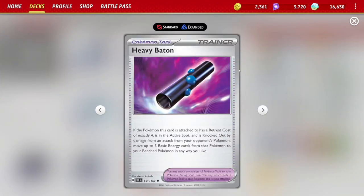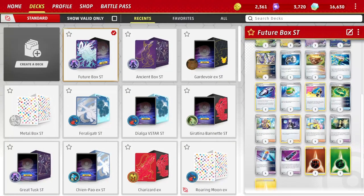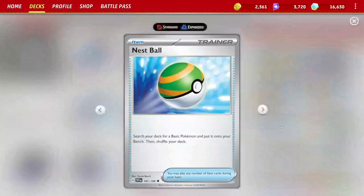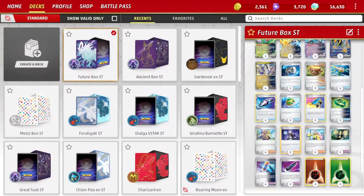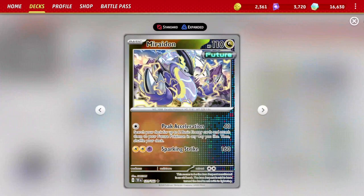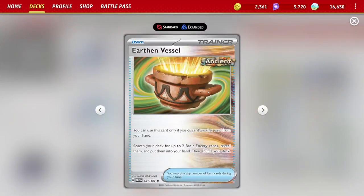We're running two copies of Heavy Baton, which you want to attach to Iron Hands. If the Pokemon it's attached to has a retreat cost of exactly four and gets knocked out by an attack, you get to move up to three basic energy cards from that Pokemon to the rest of your bench in any way you like. You can use that to set up a second Iron Hands, Iron Boulder, whatever you need. We also have three copies of Nest Ball rather than Ultra Ball, since we don't want to discard resources — everything here is a basic EX.